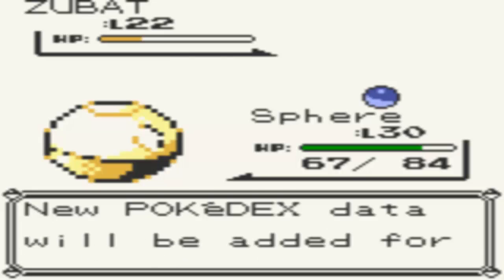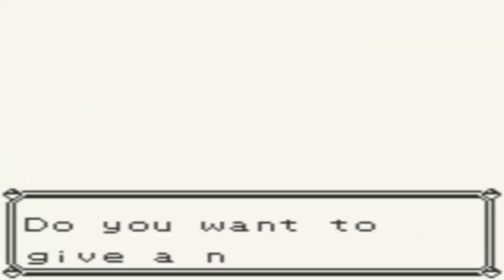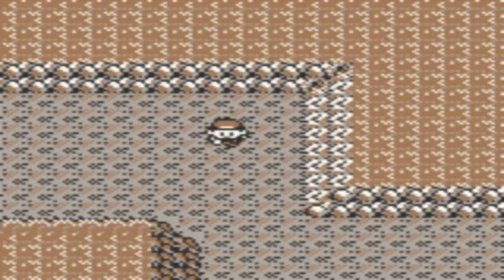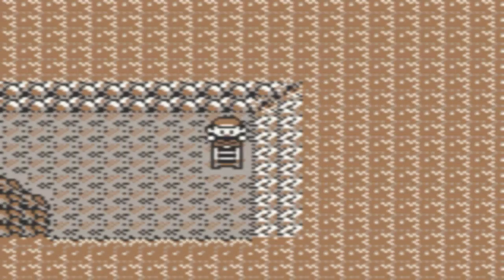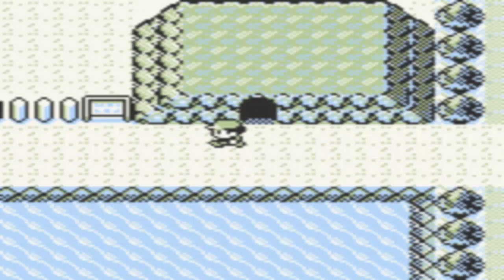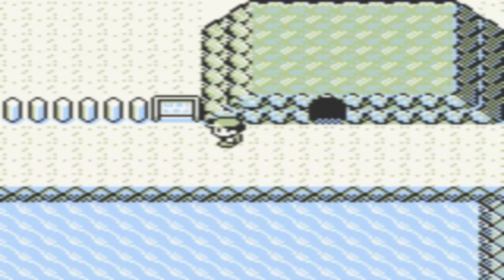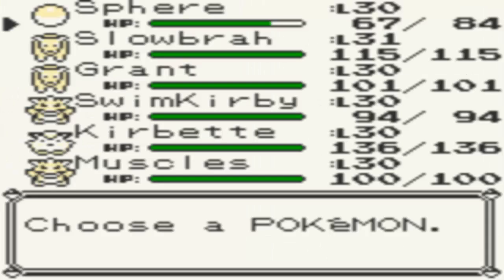So yeah, I might actually try to use a Zubat here. I love how it just says BAT right there — let's give it a nickname, I'm just going to call it BAT. I don't know why I find that so funny. I might try to use one; I don't really have a flying type yet, so it could be of some use. Plus, it's going to evolve in a few levels anyway. So once I do my next training session, it will be a Golbat already.